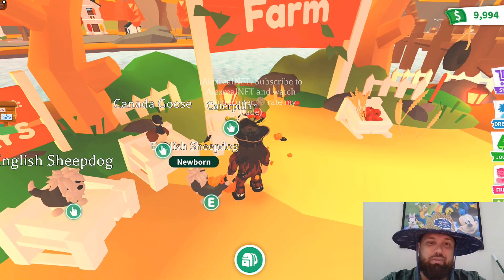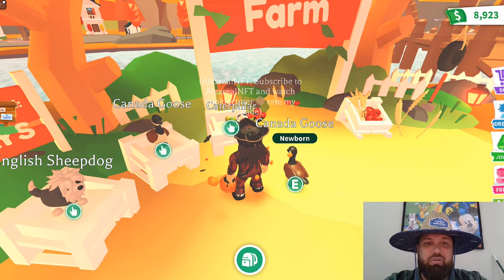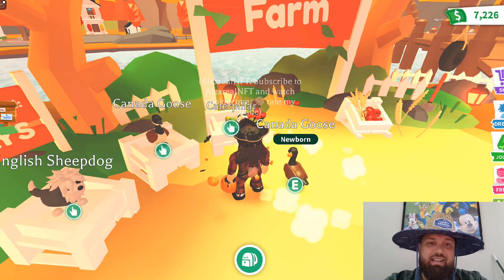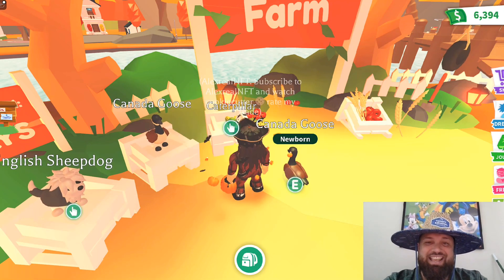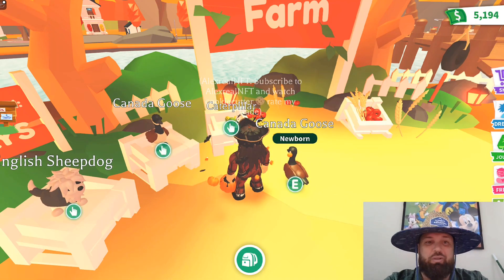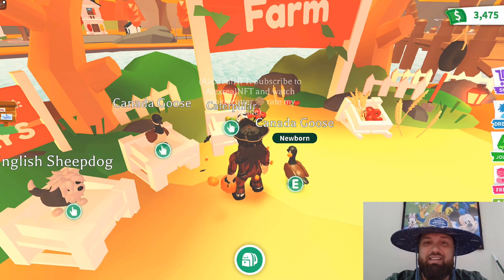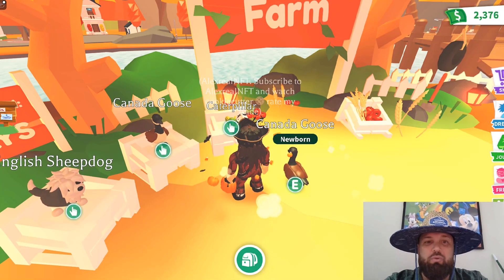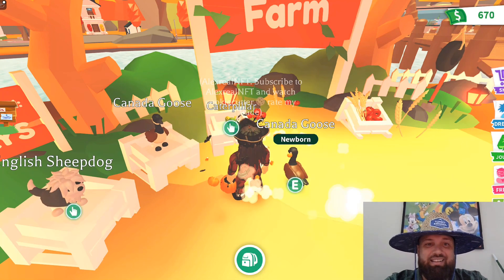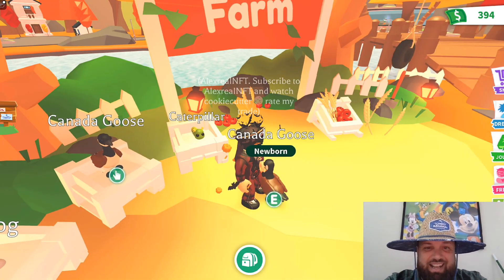And then we're going to go ahead and get some of the Canadian geese. Let's see how many I could buy — five, six, seven, eight. This one I might make mega because it's an uncommon. Uncommons are easier to make. I think I got around 10 to 12. I got four in my alt account, so I'll get a few more just to do some giveaways.